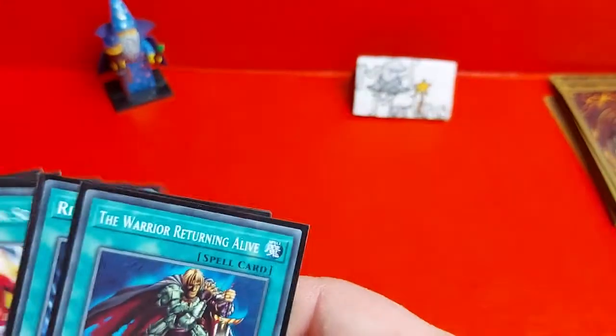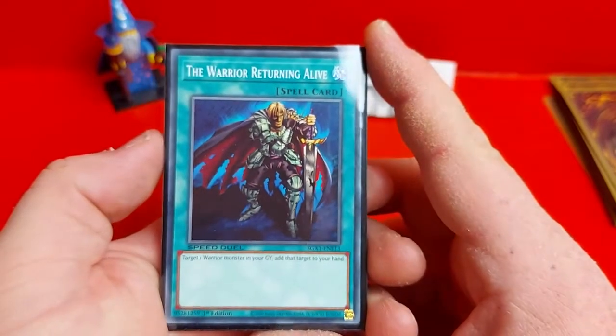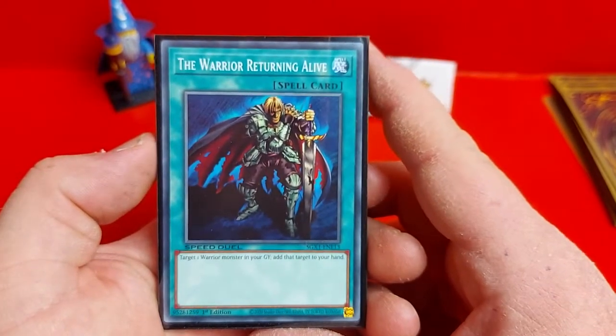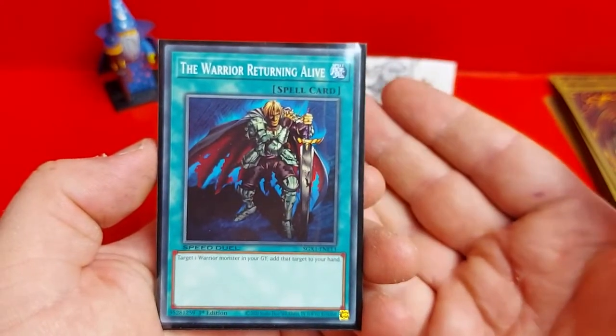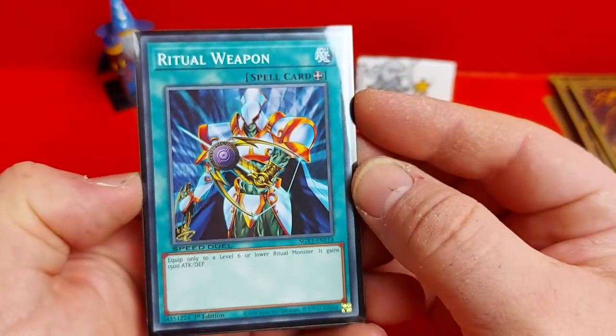On to the spells — she only has five spells in the deck. First off is Warrior Returning Alive, which allows you to target a warrior in your graveyard and add it to your hand. This is handy to get back the materials for Cyber Blader or even some of the other warrior types in the deck. Next we have Ritual Weapon.